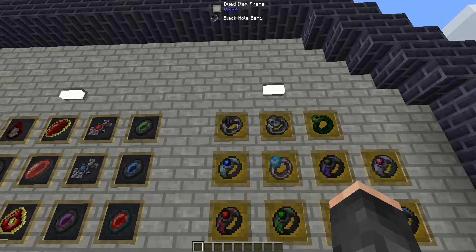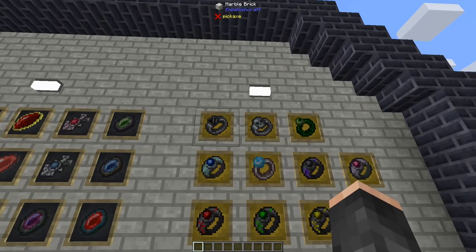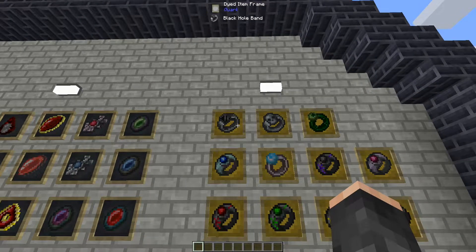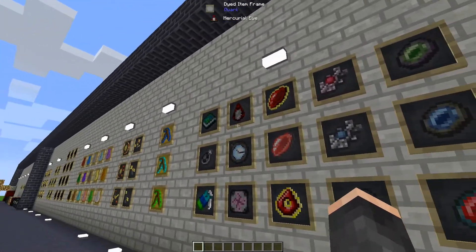Last but not least for these rings, we have the Black Hole Band. This basically allows you to collect dropped items. However, this one can actually be placed in two other items added into this mod - alchemical bags or chests. Instead of items being collected to the player's inventory, it collects those items to said inventory - either the alchemical bag or alchemical chest. When used on liquid, it permanently makes them disappear.